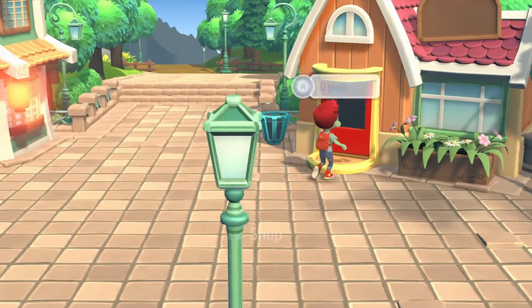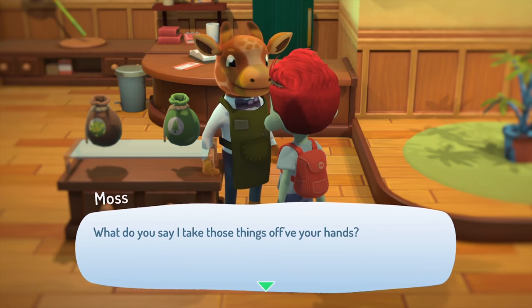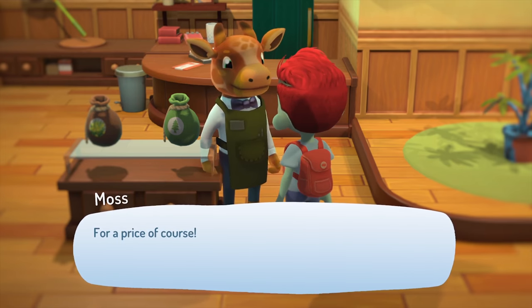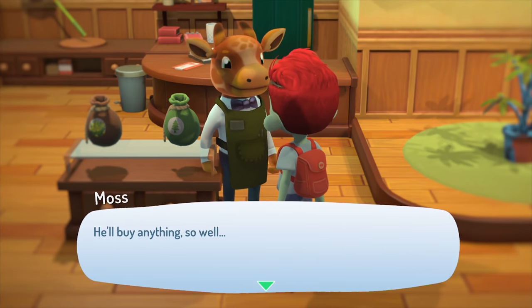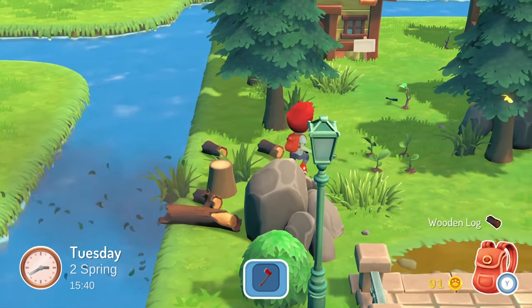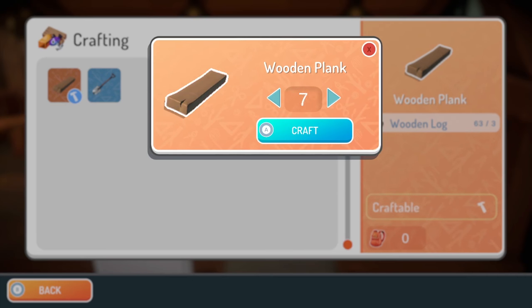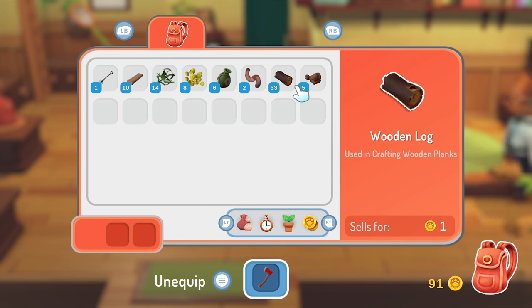Let's go visit Moss the shopkeeper. Moss is willing to buy just about anything off me for cold, hard cash — they've got a guy. I spent some time chopping down all the trees in the forest and crafting planks, which I assumed would earn me a profit, but it turns out the planks don't sell for any more than their components, so I should just sell the logs and save myself the effort.